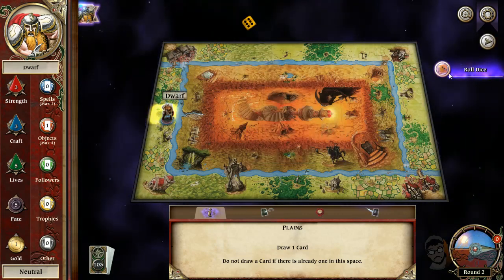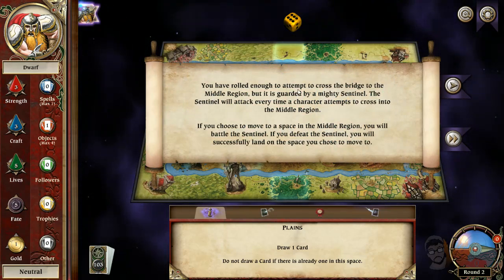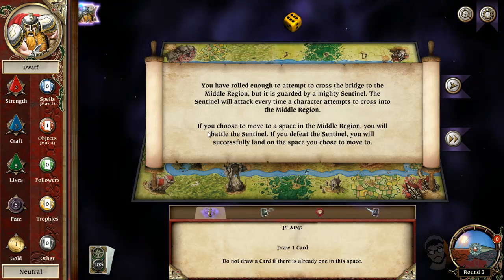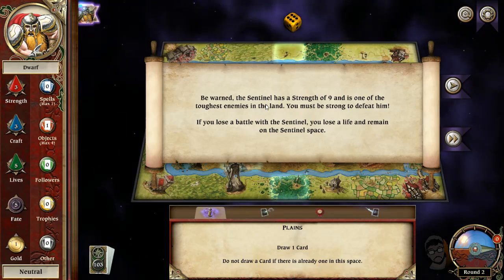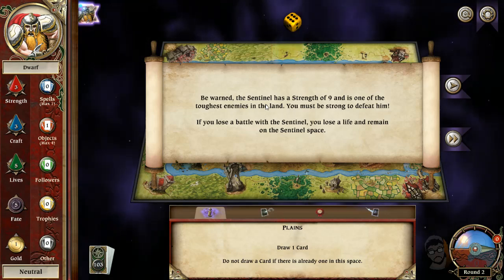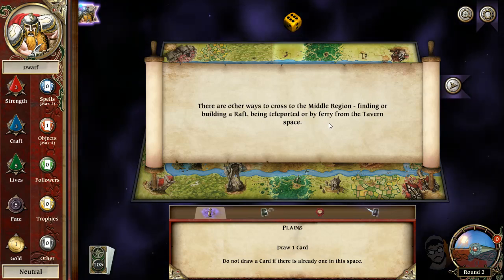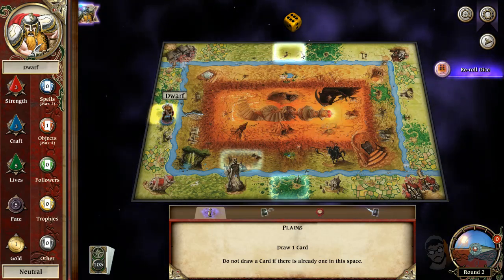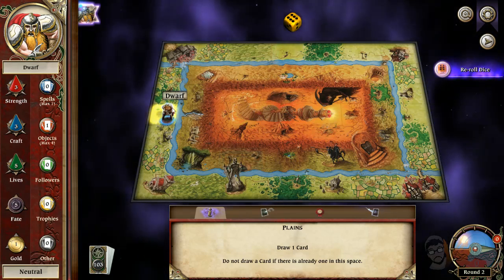Roll the die again. I'm just playing by myself here, but there will be more people later. You have rolled enough to attempt to cross the bridge to the middle region — it is guarded by the Sentinel. They will attack every time someone tries to cross. If you defeat them, you get to choose your next move. Be warned: they have a strength of nine and are one of the toughest enemies in the land. If you lose a battle, you lose a life and remain on the Sentinel space.